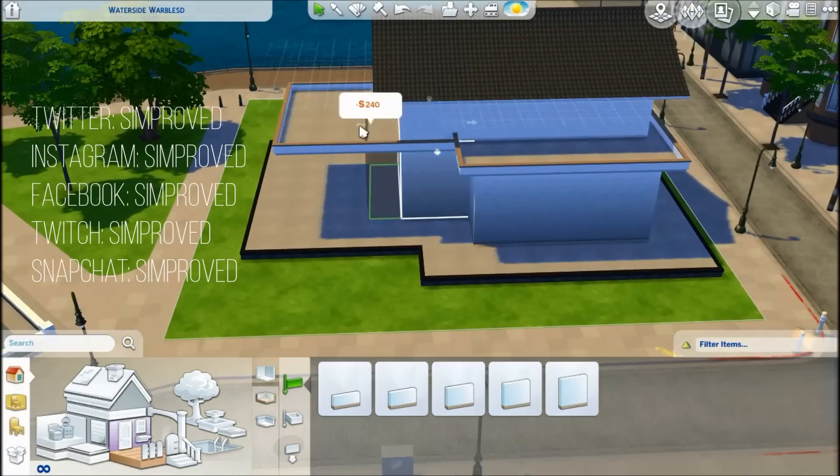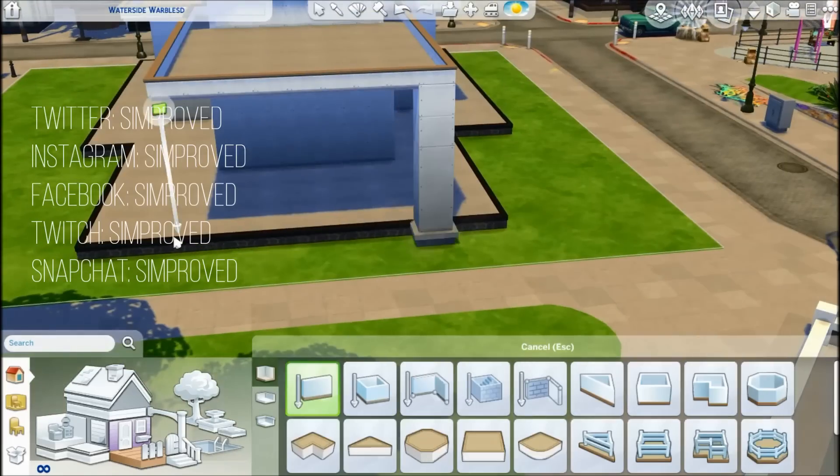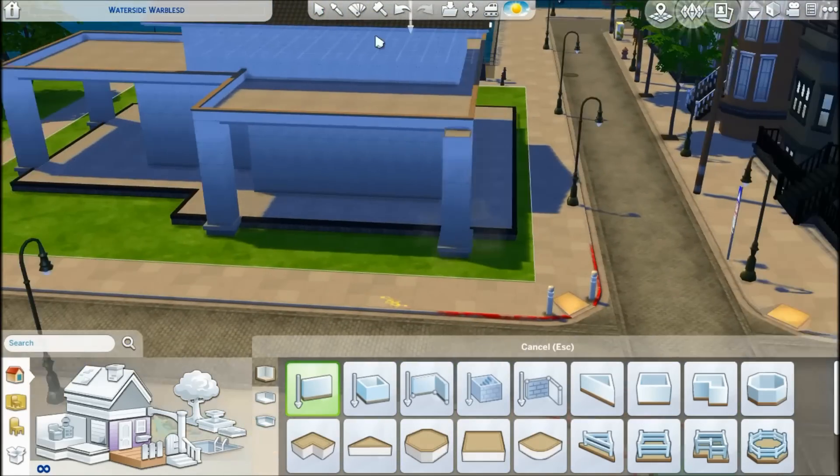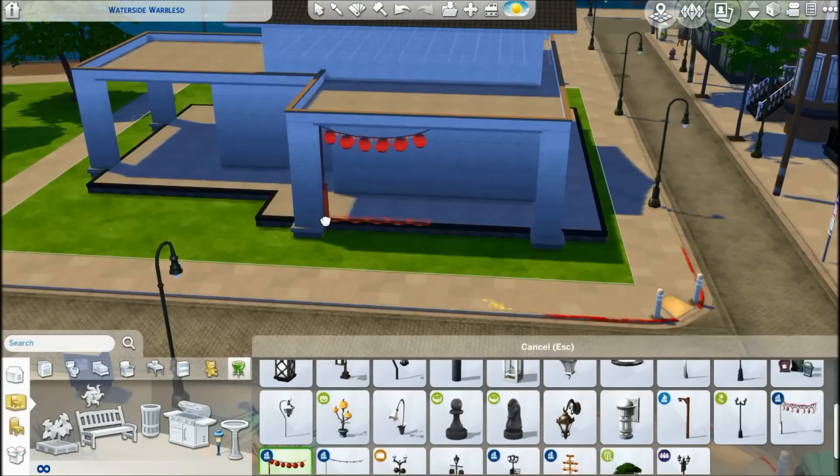Hi guys! Welcome to Simproved - Fry Speaking here, and welcome back to another Sims 4 speed build. This time it's a sushi restaurant, a karaoke bar, and a lounge.